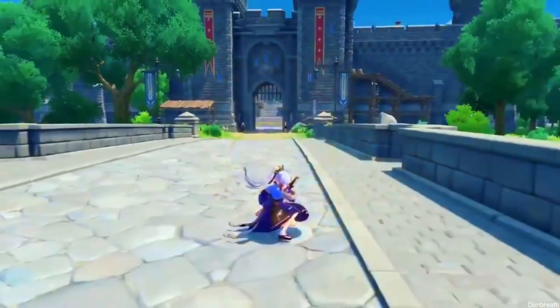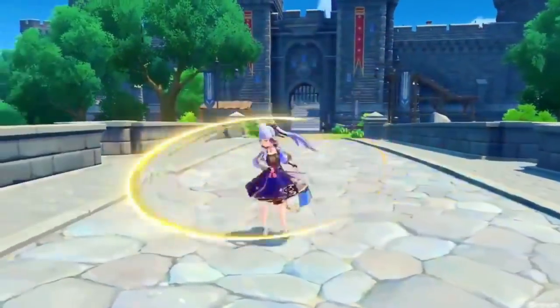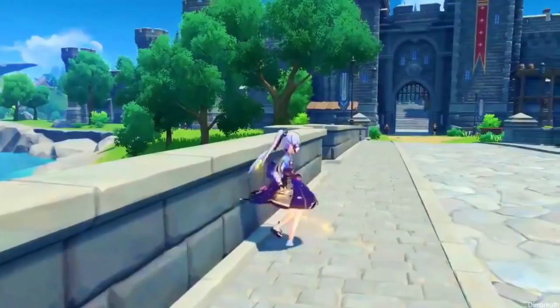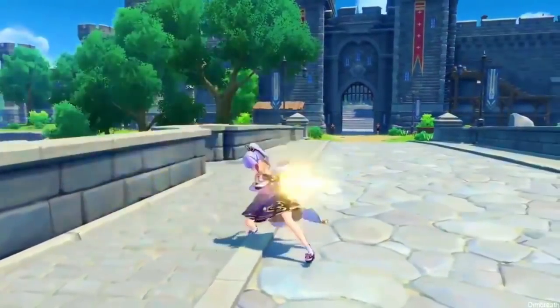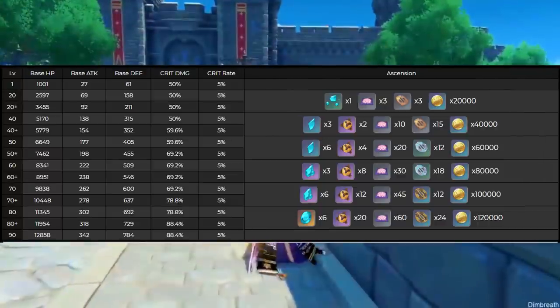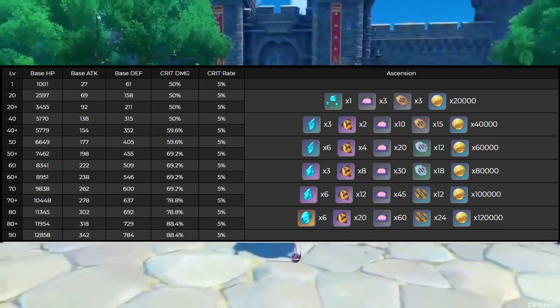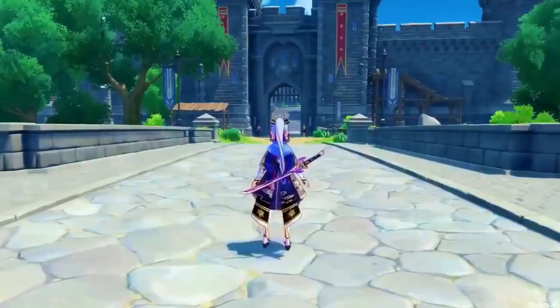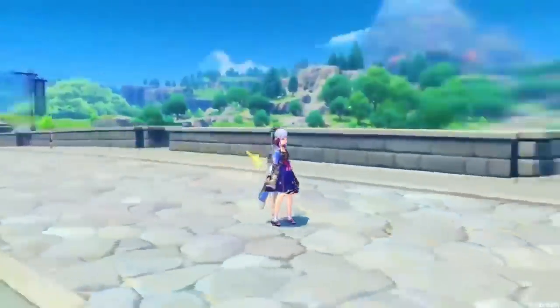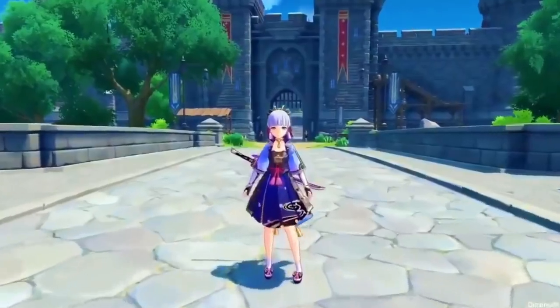Now let's move on to her kit. Regarding her ascension material — all you can prepare right now is the Shivada Jade, which drops from the Cryo Hypostasis or the Cryo Regisvine. Everything else is related to Inazuma, so that jade is the only thing you can prep right now, other than Mora and the XP books.